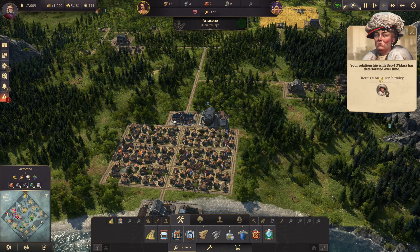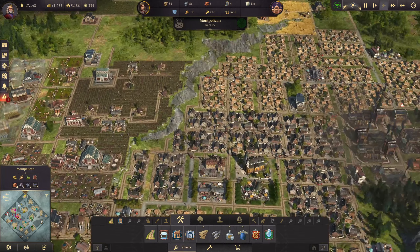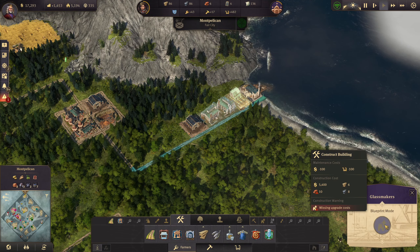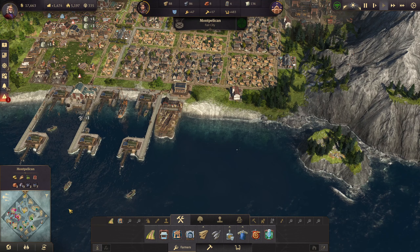This island is going to cost us - look at all the money we're making: 1,400. Is that because we just got the artisans? Because this island is just hemorrhaging money, which is really bad. Your relationship with Beryl has deteriorated over time - that's not good.